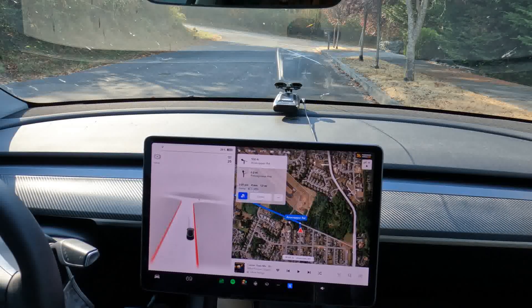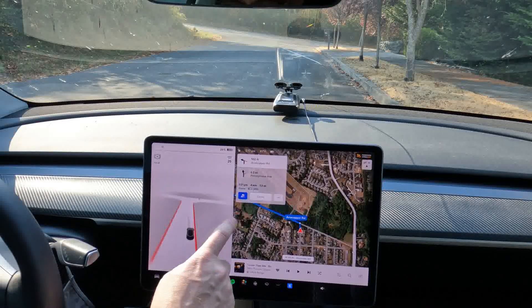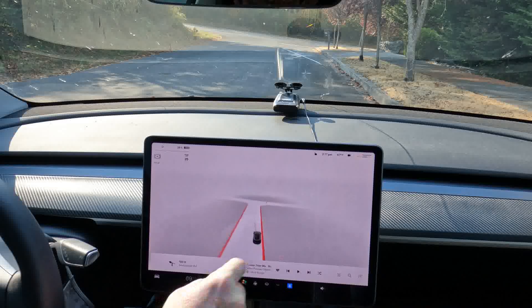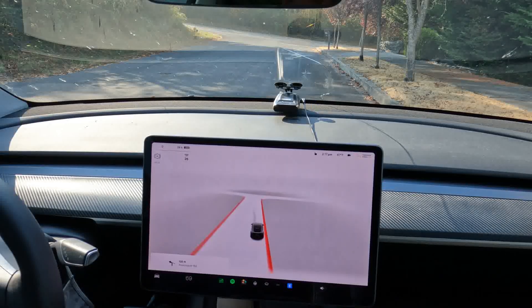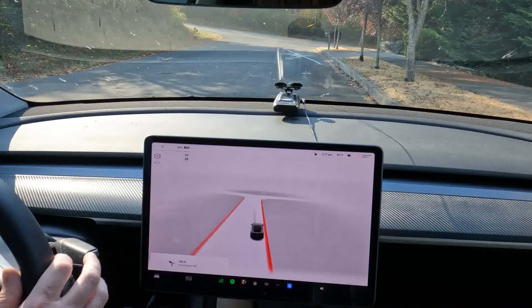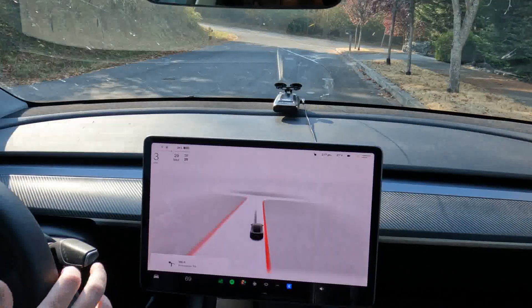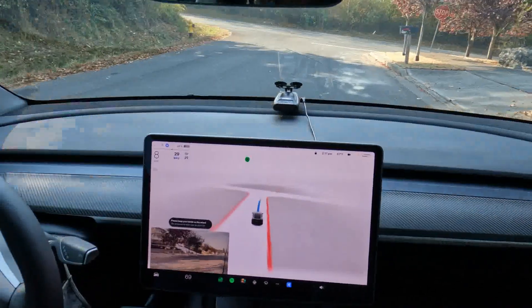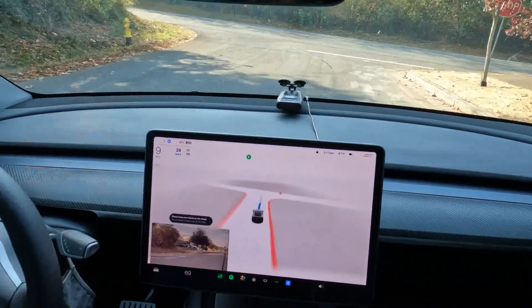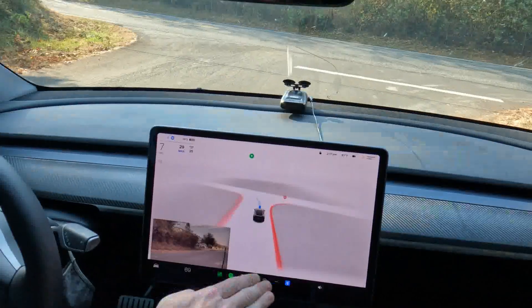You are joining me here just a few miles from my home, about 1.3 miles from my house, and we are going to have an approximately four-minute drive on FSD. I want you to see the occupancy network as we travel. The car is saying I can go into FSD, so I have engaged FSD and we are going to let it take us on a drive home.